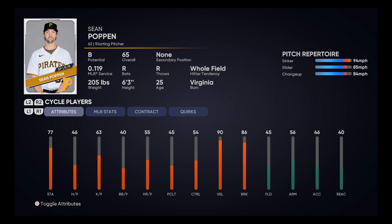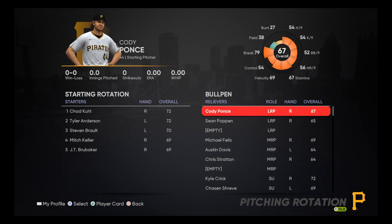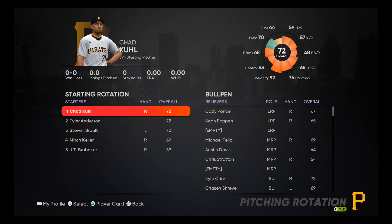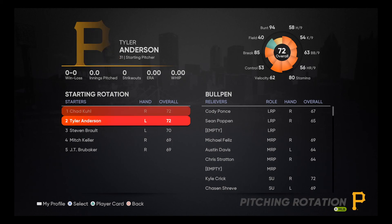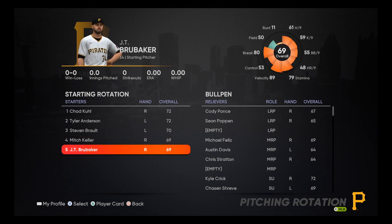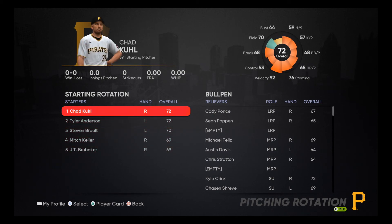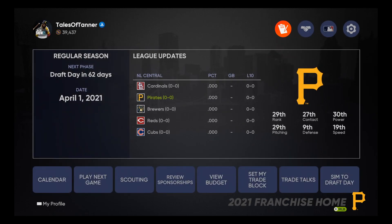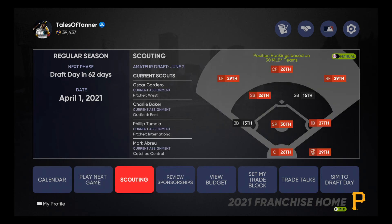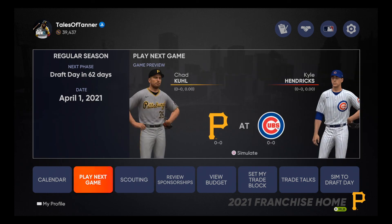Also in the bullpen: Chris Stratton, Austin Davis, and Michael Feliz — don't get too comfortable with this bullpen, there's plenty of room to improve. Sean Poppen is a starting pitcher I'm excited about — 77 stamina with a nice sinker, slider, change-up mix. The starting rotation is Chad Kuhl, Tyler Anderson, Steven Brault, Mitch Keller, and JT Brubaker. The goal for this year is to not lose a hundred games. Regular season is underway and we're going to be getting into the game momentarily — stay tuned.